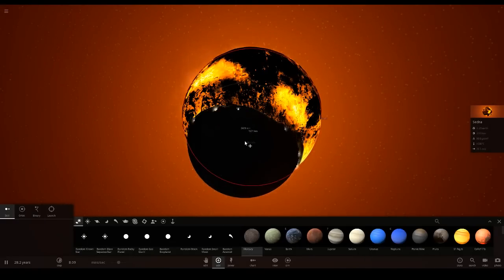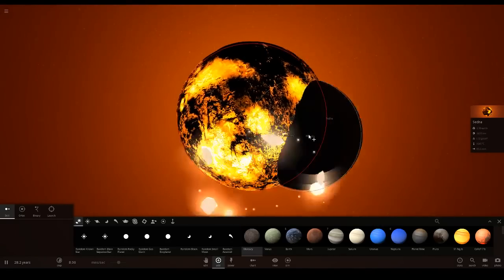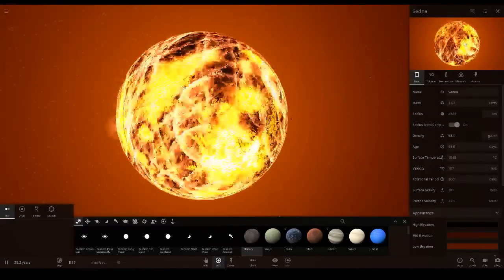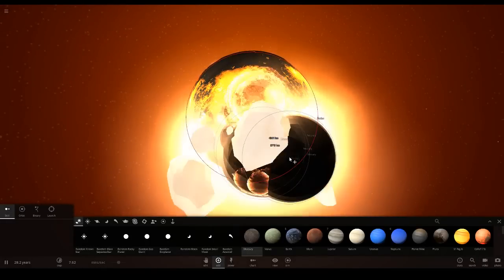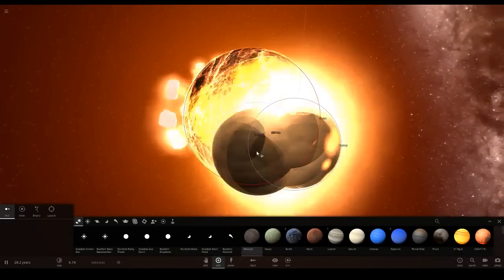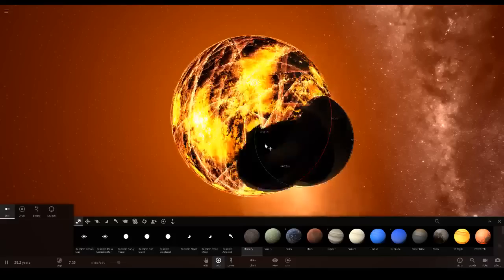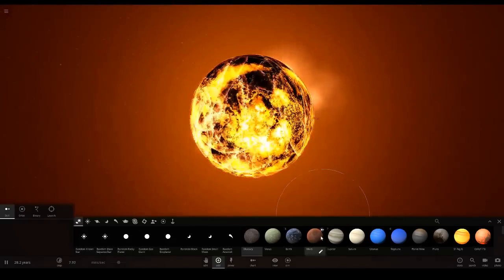Now we need to get large enough to throw Venus in. I like doing it this way - instead of just making it bigger in the options and making it as large as a star, let's be a little more realistic. If an object's going to get larger to become a star, it's going to gain a lot more mass - it can't just turn into a star out of nowhere. Look at all the explosion effects - that is crazy! I'm glad I'm on a gaming PC because on my old setup this would have lagged and crashed by now.